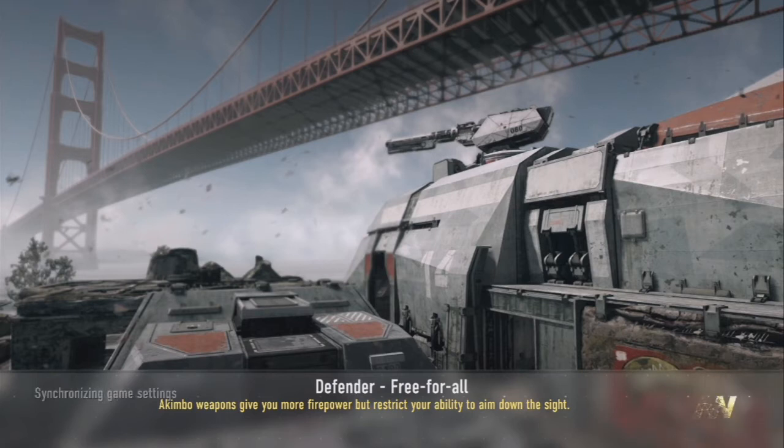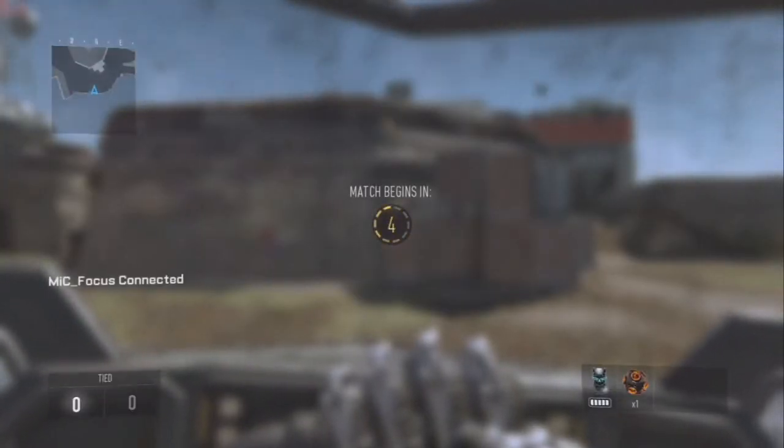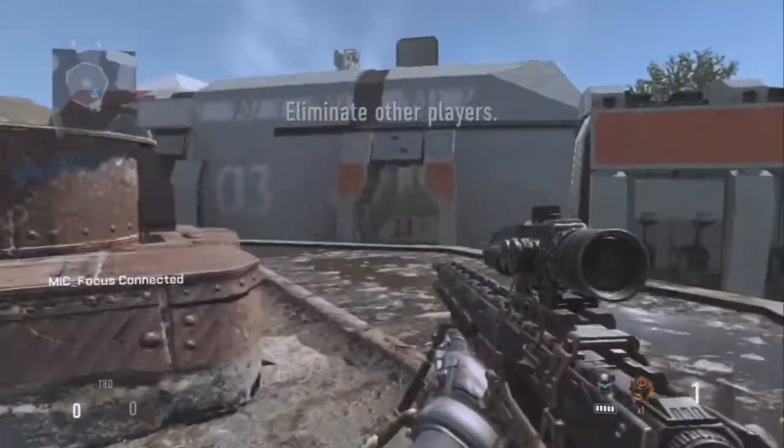Hey guys, it's the EMGuru here, and today I have a really cool glitch for you on the map Defender. This glitch allows you to get on top of that big middle building, and you can also get into a secret room and out of the map with this glitch.